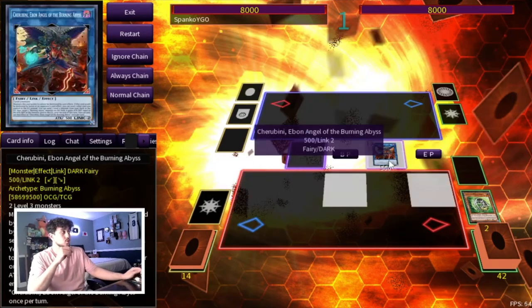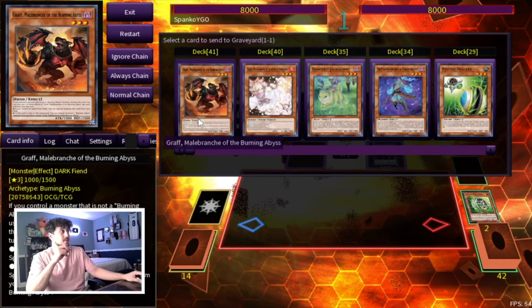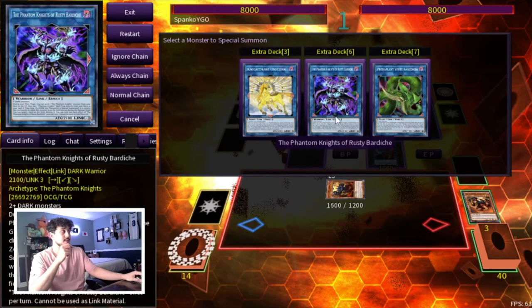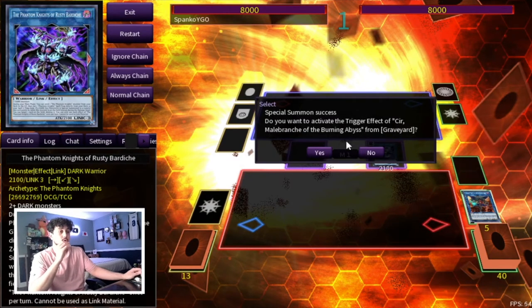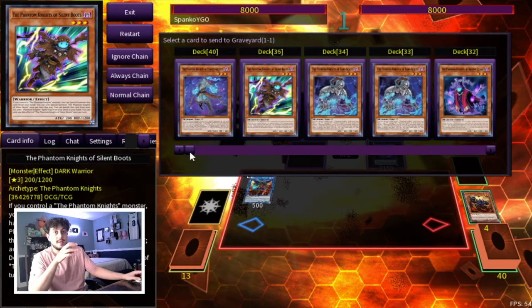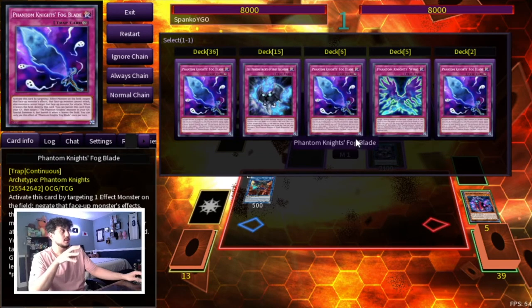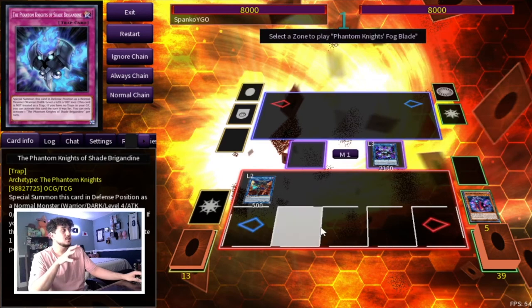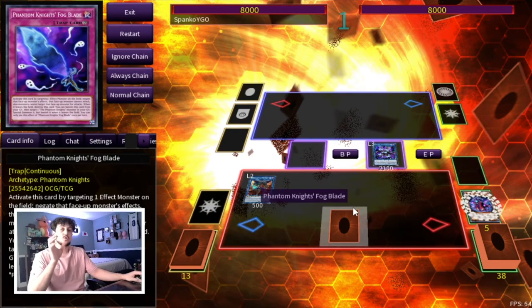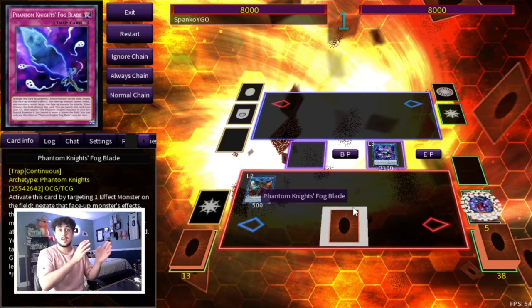You're still going into Cherubini. Activate Cherubini sending Graf — Graf summons Seer, same as always. Then go into Rusty Bardish. Unfortunately here you're not going to be able to go into both IP and Verte because you're missing an extender. Activate Seer to summon back Cherubini. Activate Bardish's effect and send Cloak — with Bardish you're going to set a card, and here you want to set Fogblade. The reason you're not going into Brigadine is because even with Brigadine you won't have an extra monster to make both IP and Verte — you only have access to three monsters.